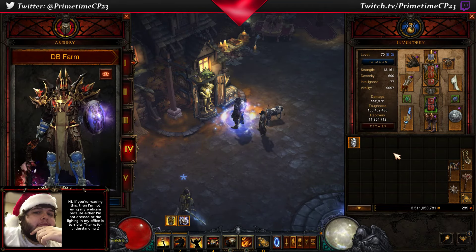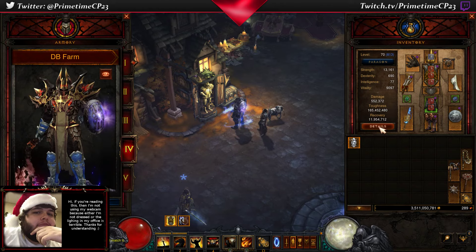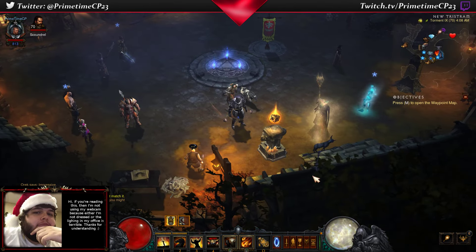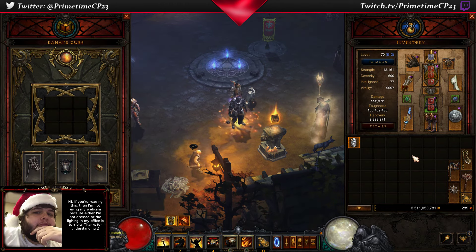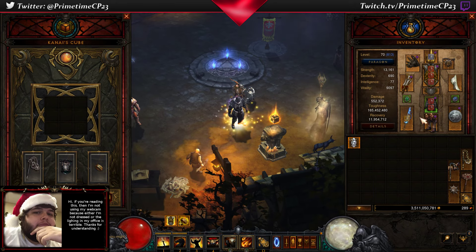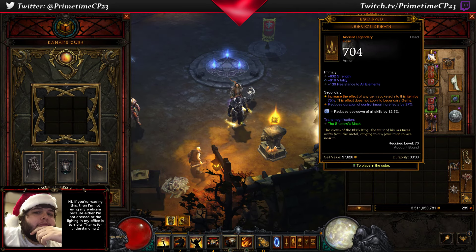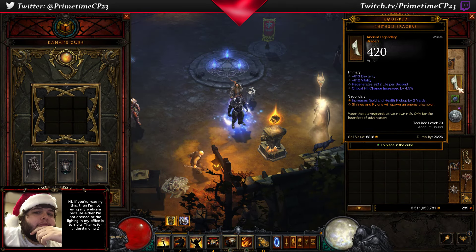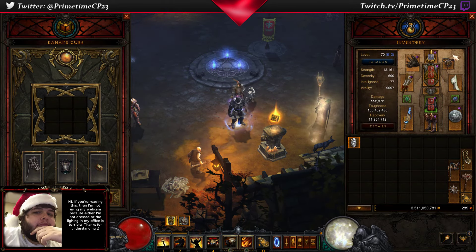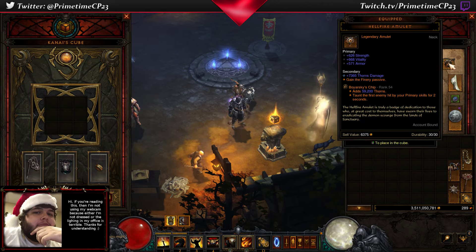The big thing about the Legacy of Nightmares build is that you are looking to only have ancient gear. Currently I have all ancient gear except for my amulet, which is a Hellfire amulet. Currently I have the Finery passive on it.